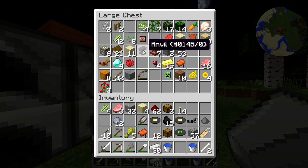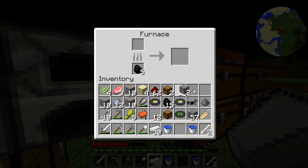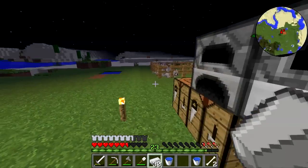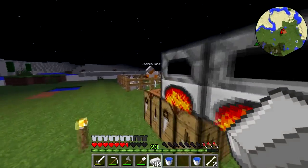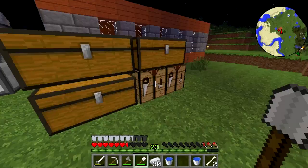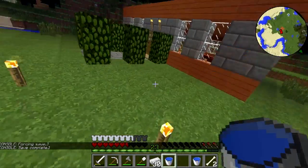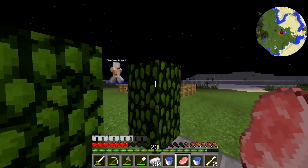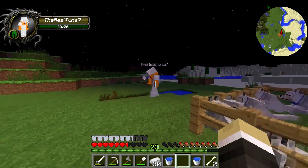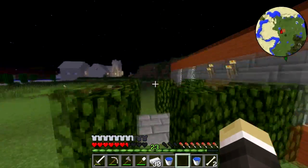Oh yeah, I forgot to say we got the armor set in the last episode too - I didn't tell Tuna, I made it with all my iron. I have to make another one. I need a map rider, and I want these slimes for some leads. That'd be really helpful.